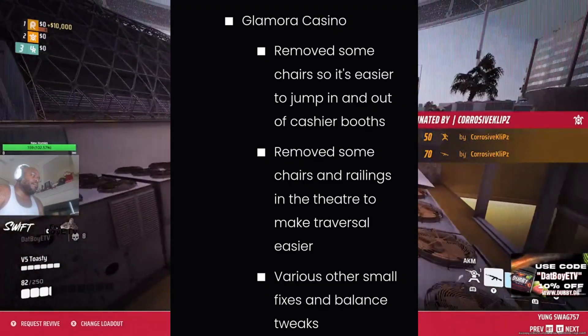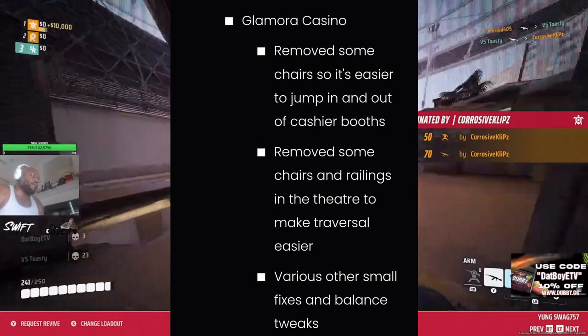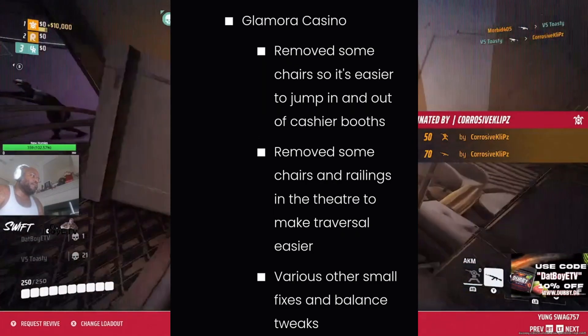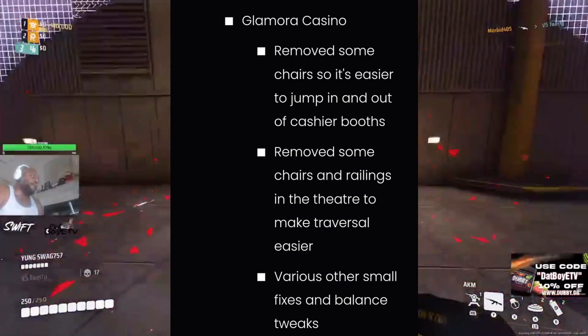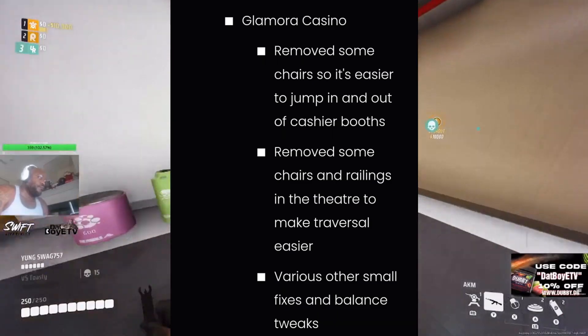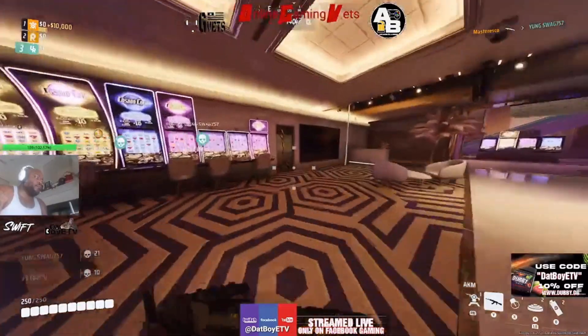We got Glamora Casino. They removed some chairs so it's easier to jump in and out of the cashier's booth. They removed some of the chairs and railings in the theater to make traversal easier. And various other small fixes and balance tweaks — right along with the other map changes, just making them optimal.